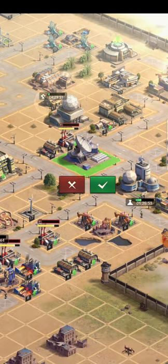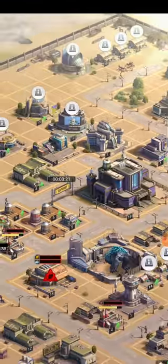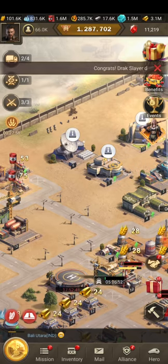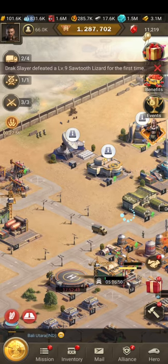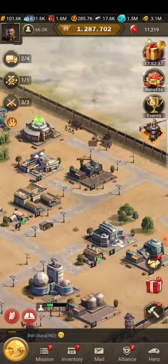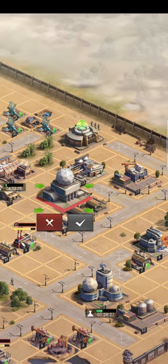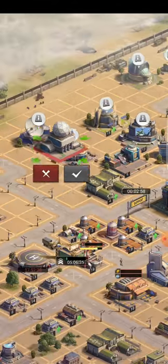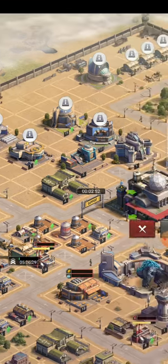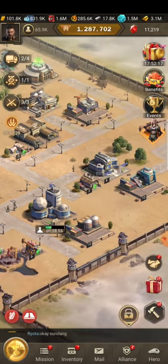Let's check the radar — it was 95.4k and dropped to 95k, so radar also needs electricity. There are a lot of buildings consuming electricity. After checking the last building it was still 95k, so just put it back where it was.